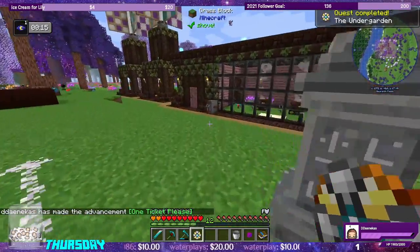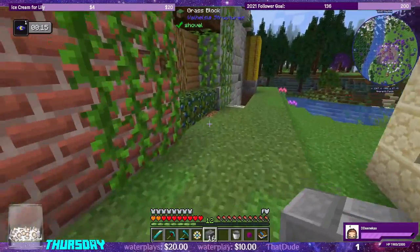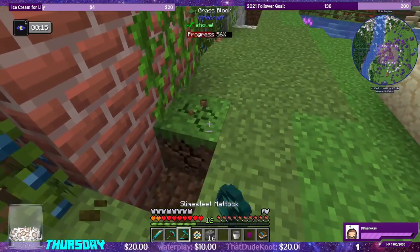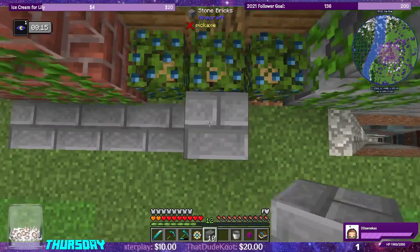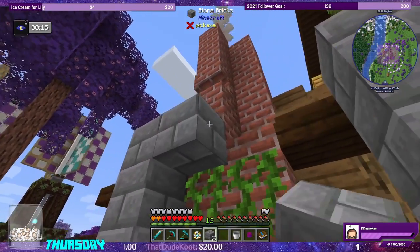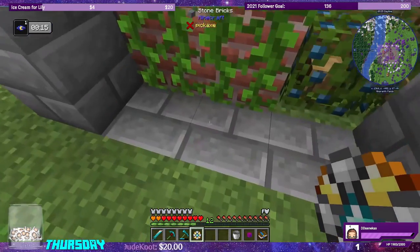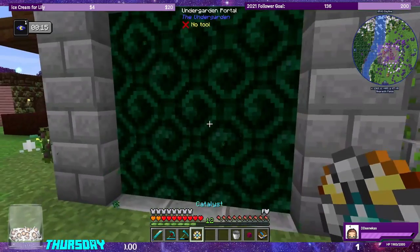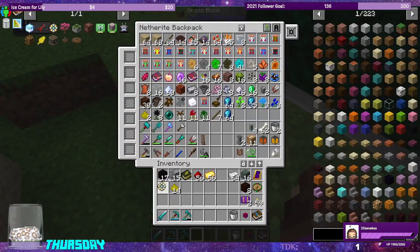One ticket, please, to the Undergarden. I have the stone bricks in my inventory, so let's make the portal over here by our portal to Atum. We'll put it down in the ground — one, two, three, four, five across. Maybe it's because there's stuff behind it — the vines count as being inside! The catalyst doesn't waste. Let's put the catalyst in our inventory and head to the Undergarden.